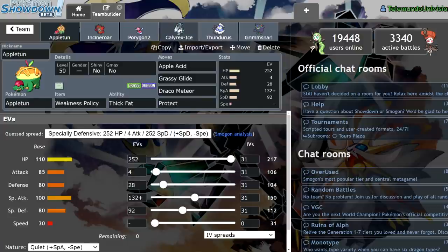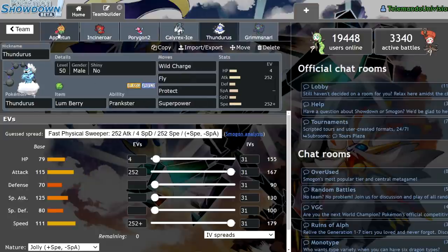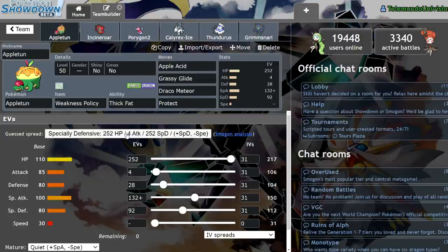So the team is basically — most of the time you're going to be Dynamaxing Calyrex Ice or Thunderous depending on the matchup. But Appletun is a really cool Pokemon. It's not exactly the best Pokemon, but it is pretty bulky, especially when you Dynamax it, because of that really high base 110 HP stat and the pretty decent investment in both defenses. Basically, if you combo Thick Fat with Dynamax and some defensive investment, I can actually get this guy to — behind screens — be able to take a Glacial Lance from Calyrex Ice, or even at minus one take the Glacial Lance, which is really nice.